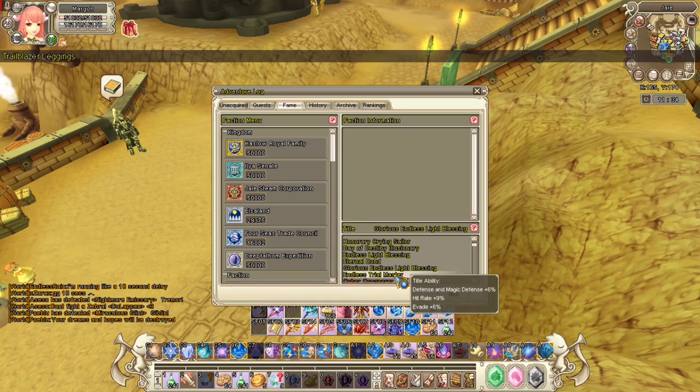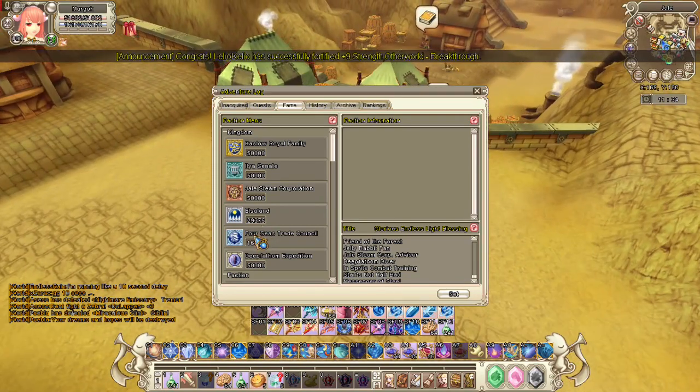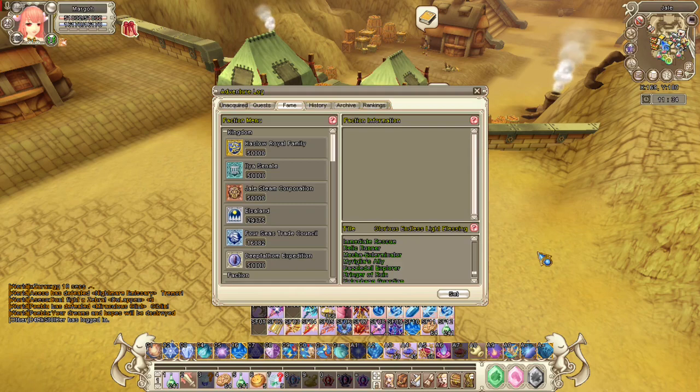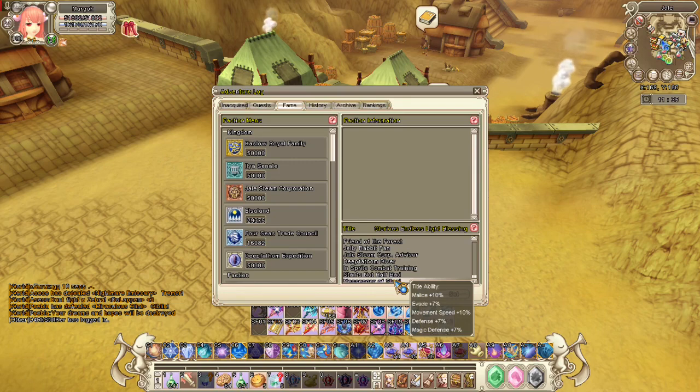Another good title is Endless Trial Master, but it's kind of hard because you need to complete Endless Trial first, then Jelly Rabbit Arena, and then you can get the title. Another slightly easier one is Kumus Assistance — it gives 5% attack and defense, and it also gives magic defense for 5% as well, even though it's not in the title description. I have a video on how to do Kumus Assistance linked below. Another good title is Messenger of Steel, though it's costly because you need GM title or GM wish.